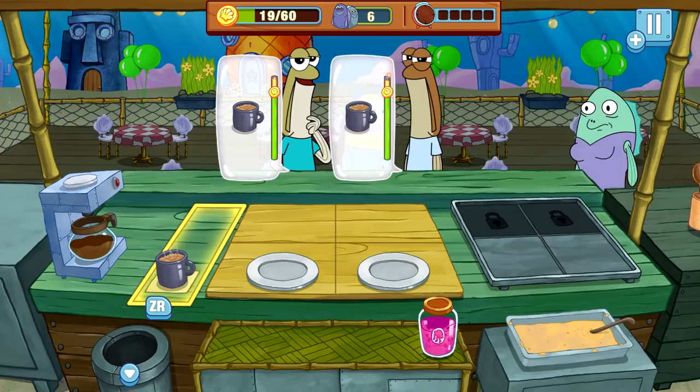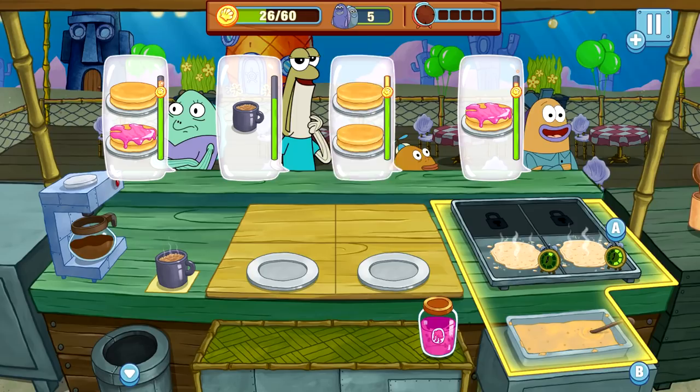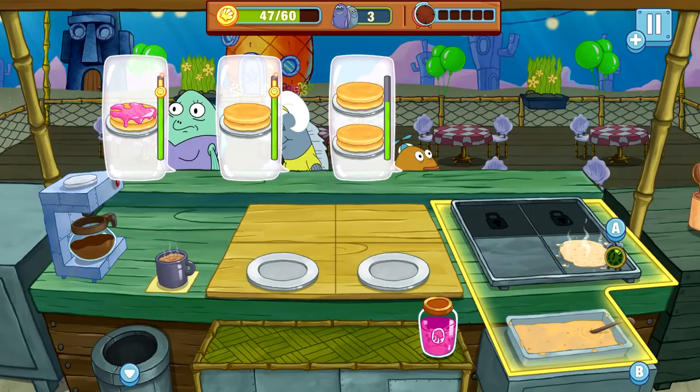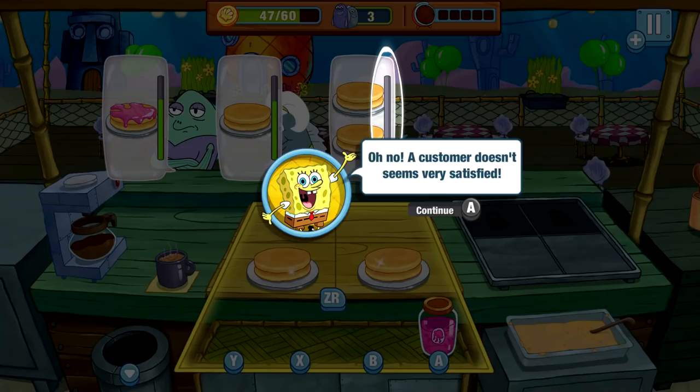Alright, so what are we doing next? I see — we just keep giving people stuff. There's a lot to manage right away. I have to cook those, my cup of joe is ready, I need to flip that — so many buttons to press. Oh no, don't want it to burn. They're not going to like that too much. As the timer goes down the less happy they get.